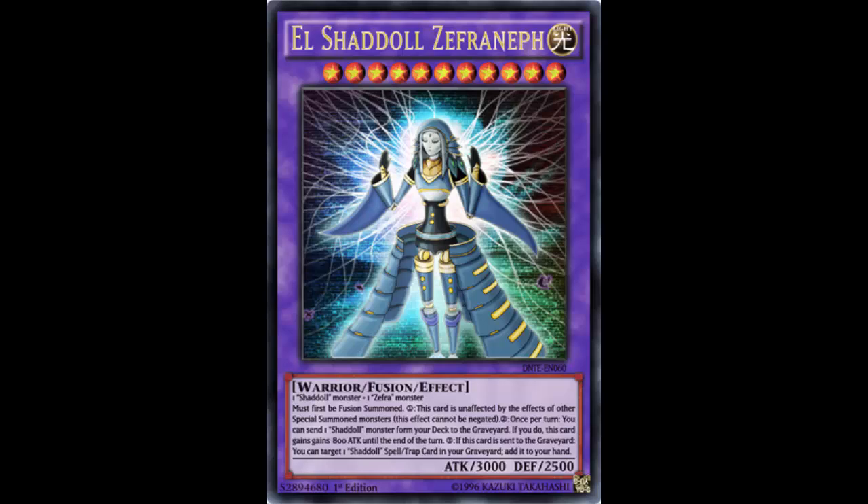This card must first be Fusion Summoned — so you've got to Fusion Summon it before you can bring it back with something like Falco. Its first effect: this card is unaffected by the card effects of other Special Summon monsters, and this effect cannot be negated. Being straight-up unaffected by other Special Summon monster effects means Castel can't out it, Number 101 can't get it, Dark Rebellion can't steal it — this 3000 beater is just untouchable.